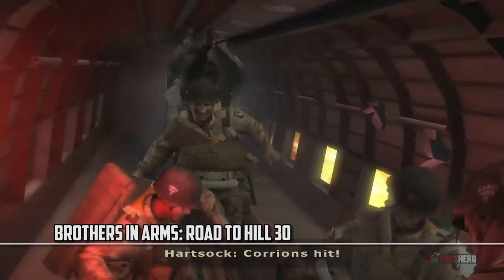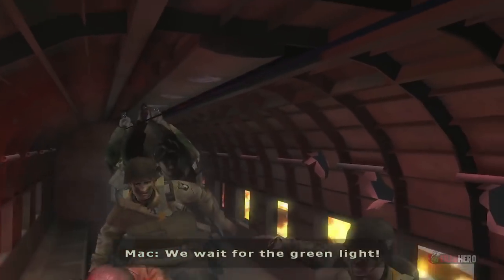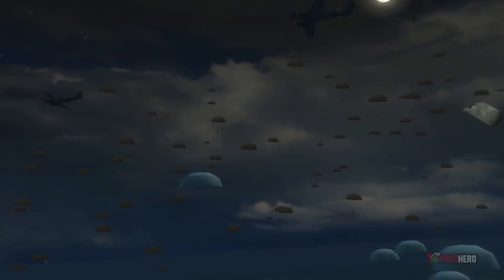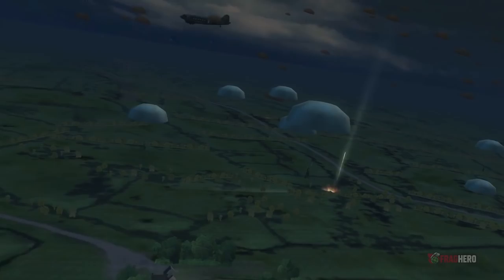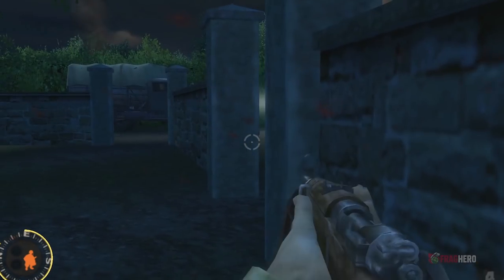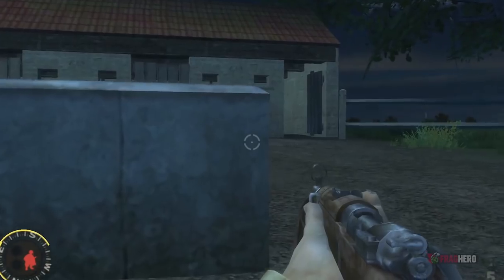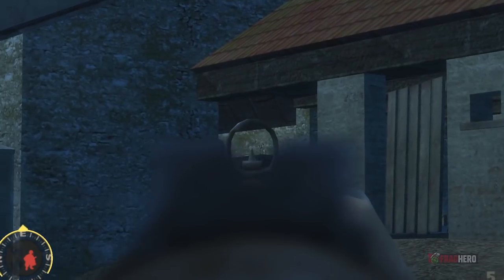Brothers in Arms is based on the historical Mission Albany, where the player has to complete historically accurate events featuring the 101st Airborne Division. The 502nd Parachute Infantry Regiment dropped behind German lines on D-Day, and the player commands one of two separate one-to-three man teams. In some levels the player is provided with a tank instead of soldier teams. The game is known for its intuitive command system stressing the effectiveness of fire and manoeuvre tactics — the four F's: Find, Fix, Flank, Finish — actually used by the military during World War II.